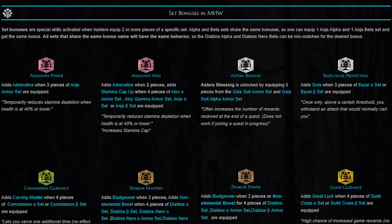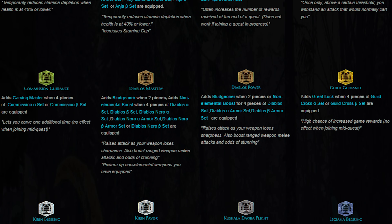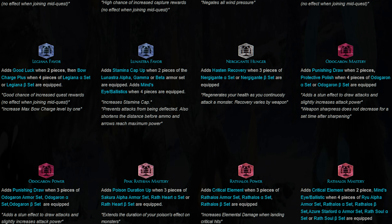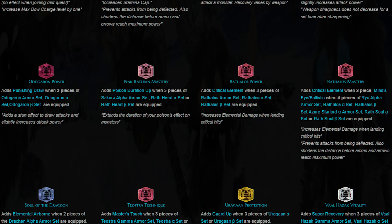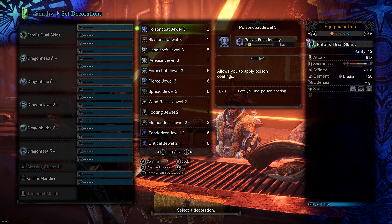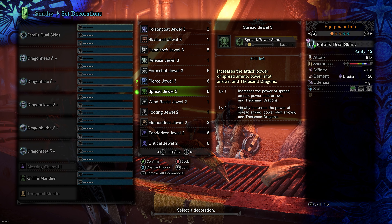There are dozens of set bonuses in Monster Hunter World. I would highly recommend checking out the Monster Hunter World wiki, which I'll link in the description below — it has a full list of all the set bonuses available in the game along with all the secret skills.